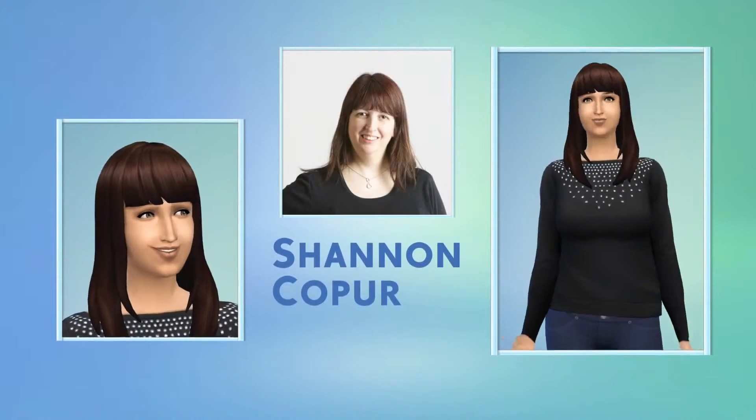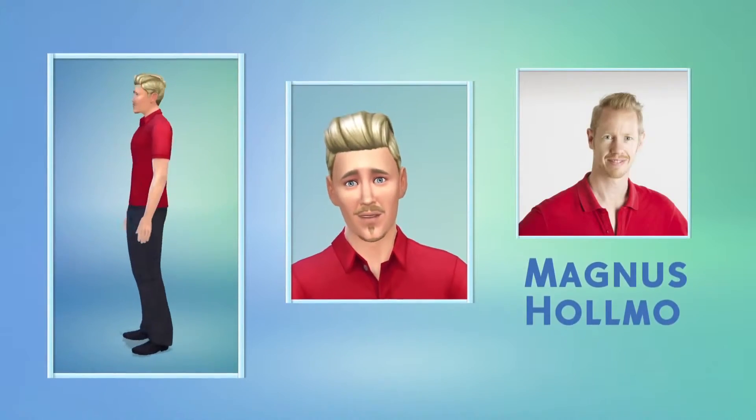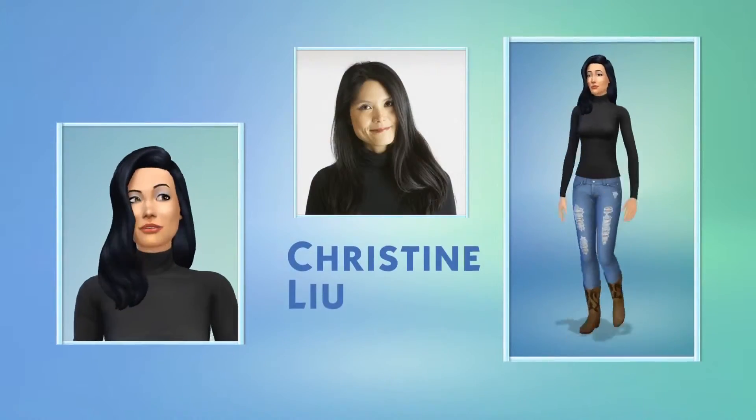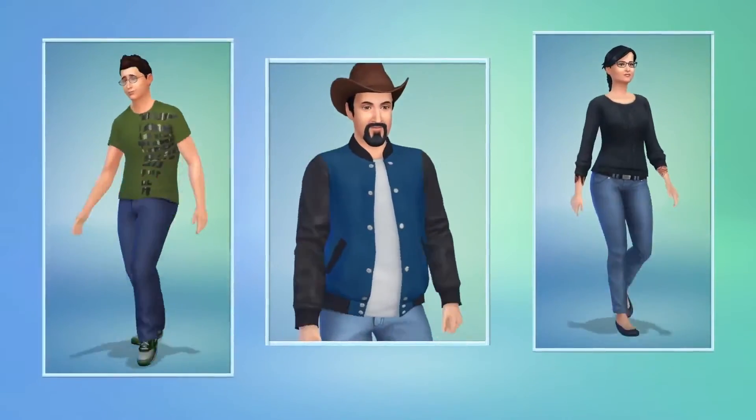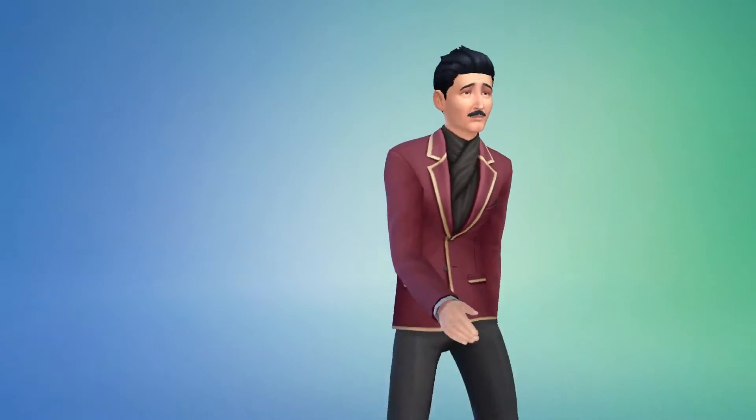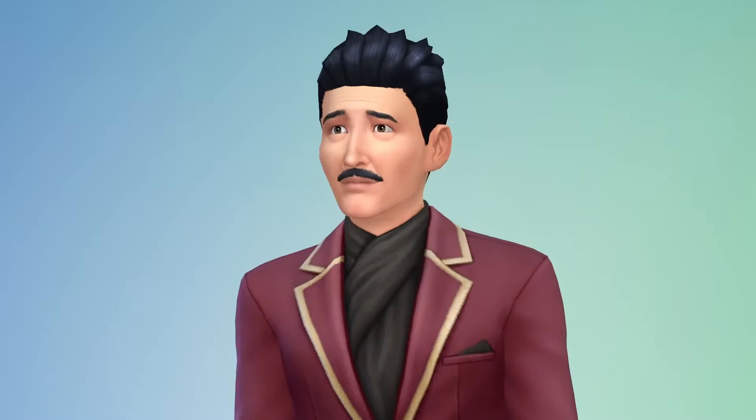But in The Sims 4, Create-A-Sim is about more than just how my Sims look. It's here where I decide how my Sims sound, move, and behave. I can choose how they walk — look at that strut, check out his swag. I choose their voices.